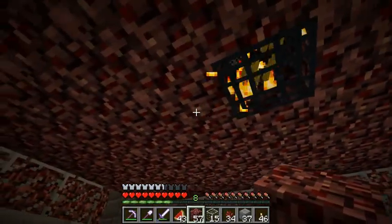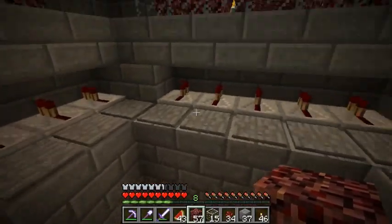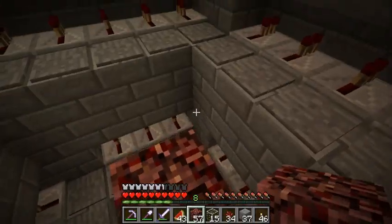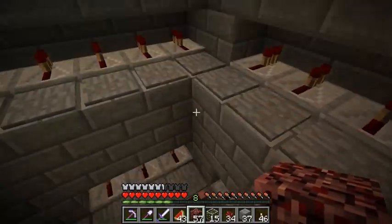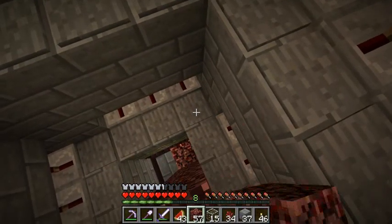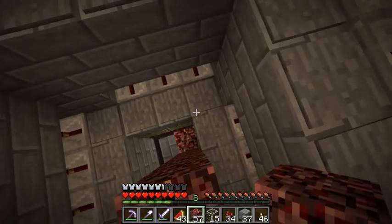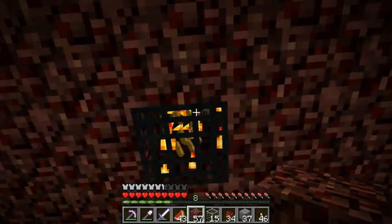I'm also going to add a deactivation system for the spawners. I'm going to pour lava down in here, in these corners. That will pretty much get rid of all the blaze spawning, because if you have lava pouring down here, that will be light level 15, the next block will be 14, then 13. Blaze need light level 12 or lower to spawn, so pretty much this whole place will be bright enough that they won't.